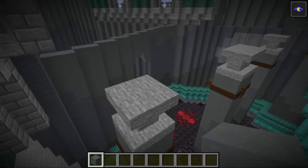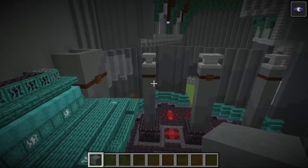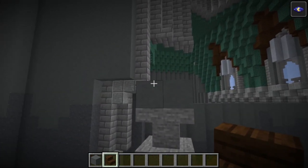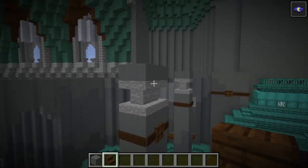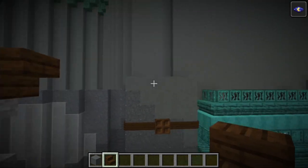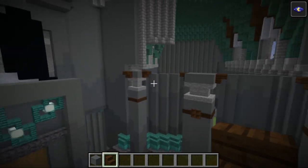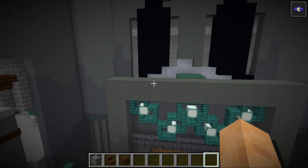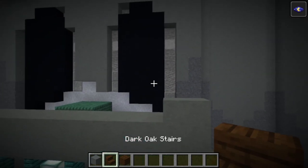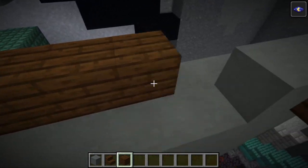Jumping right in, we're going to grab some cyan terracotta and go around each of these six pillars at the sides of the room and place a layer of cyan terracotta on top of each of them. Next we're grabbing some dark oak stairs, starting at this pillar in one of the front corners. We're going to place upside down stairs there, then on the middle pillar, and then on the back pillar, and one more on the pillar next to the fireplace just above where the trapdoor is. We'll repeat that around this side of the room as well. Then at the front we'll place some more cyan terracotta with upside down dark oak stairs on each end and some dark oak planks running along.